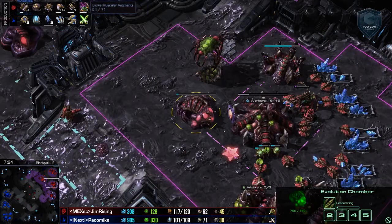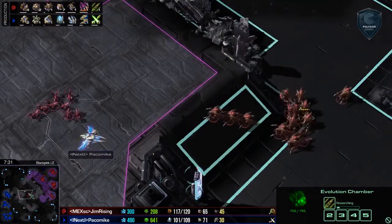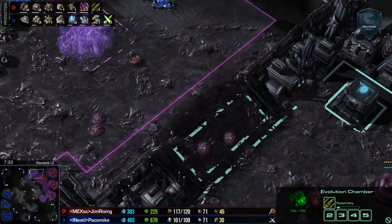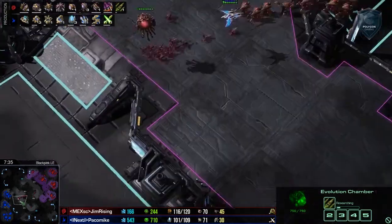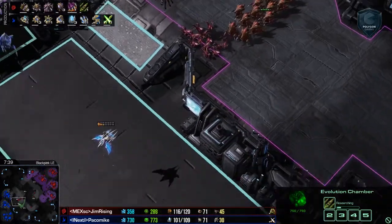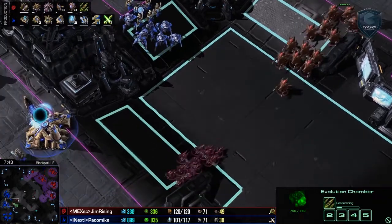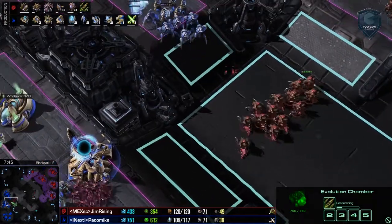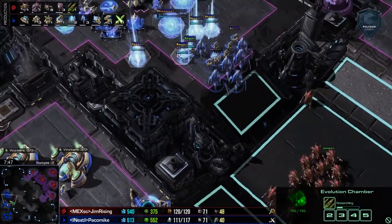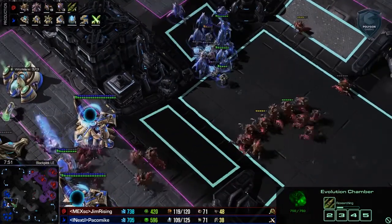Plus-one ranged upgrade is getting started. We've got another queen being made to replace the one we lost. Jim Rising is going to be launching his own attack — this phoenix does scout it — but we also have a fifth base being built behind this. Jim Rising knows he won a very convincing victory and he doesn't want to commit too heavily to this attack. But he does want to keep the Protoss army counting down, since he knows it's weak right now and Protoss is much stronger when grouped up.